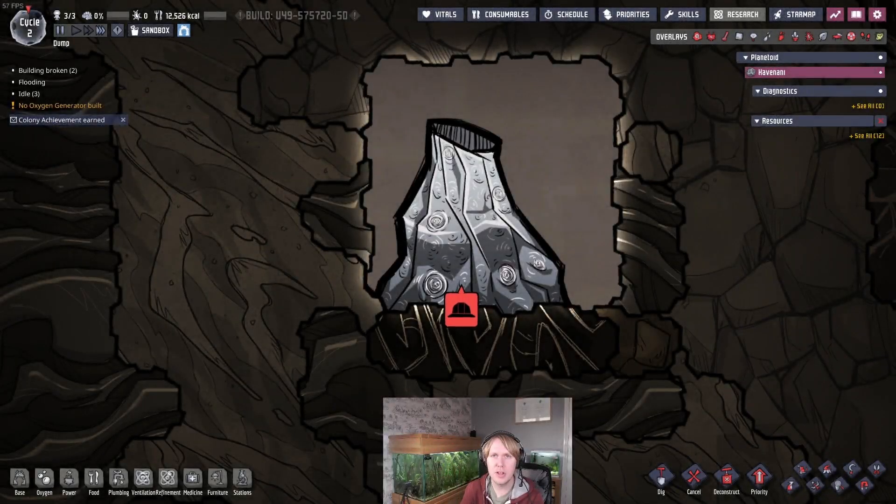Hello, it's me, Ariza Gaming. Welcome back to another episode of Sandbox Showcase, a series where we talk about problems in Oxygen Not Included and how you can solve them easily and efficiently. Today I'm going to talk about the aluminium volcano and how we're going to tame it in an unconventional way.